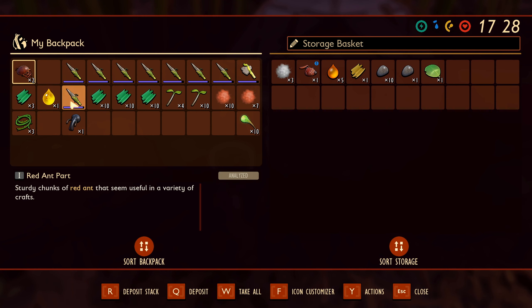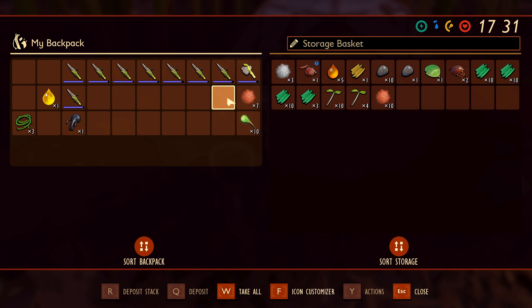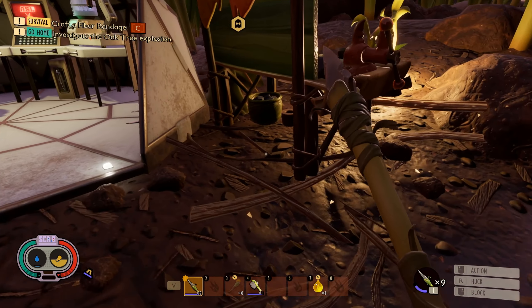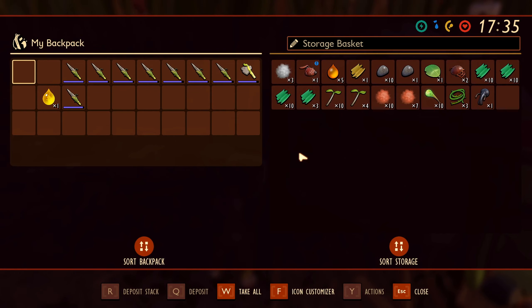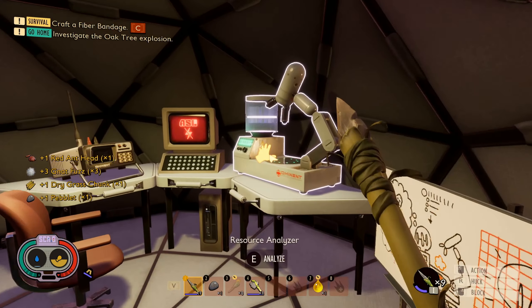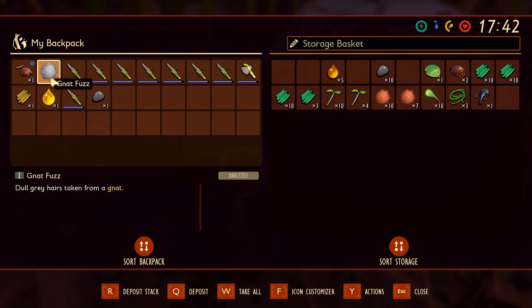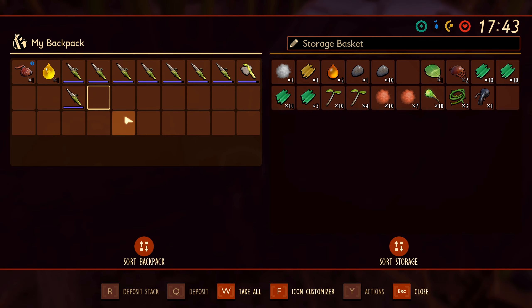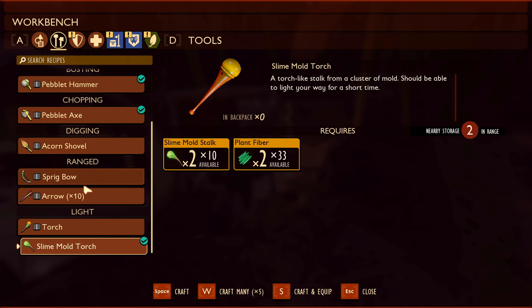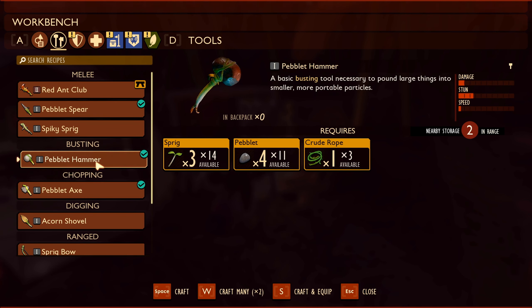That is convenient. Let's put all these in here. Actually, I do need this stuff here — just making sure. Okay, so I can't research this just yet, I'll keep it in my inventory for the time being. We still don't have nat fuzz.